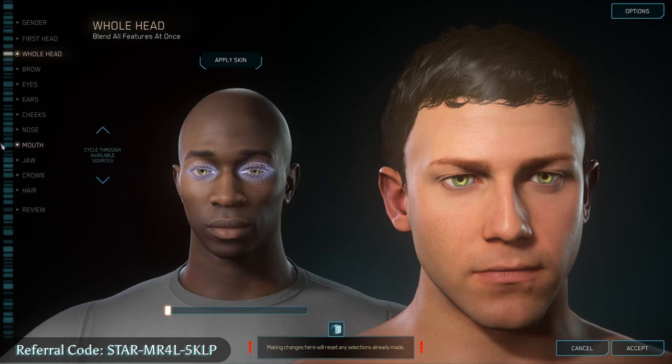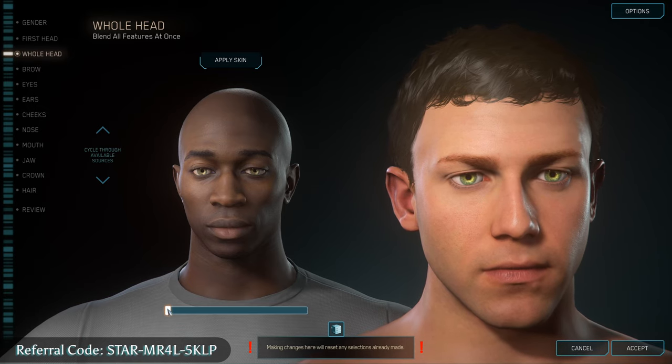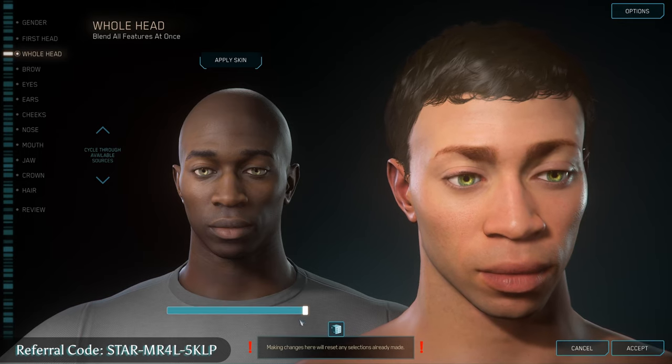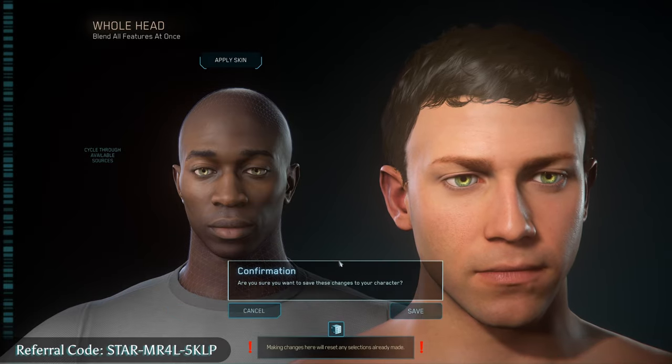You can change hair, skin tone, all that type of stuff. Generally, you just pick two of the characters and then use a slider to mix and match and move them in between. I'm just going to leave my character about like this and jump into the game.